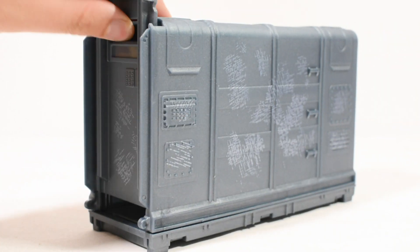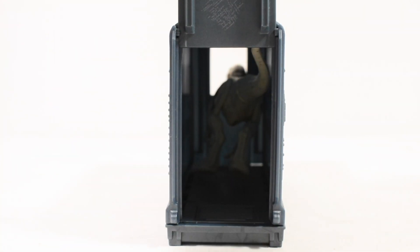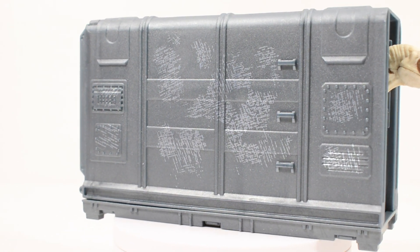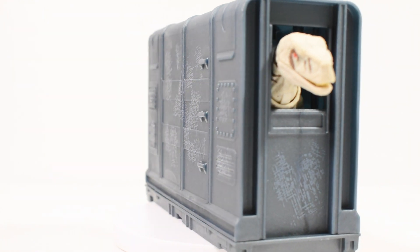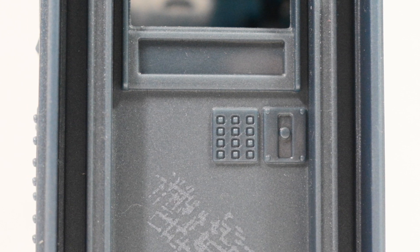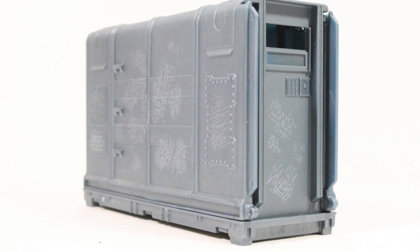The cage door can slide up quite easily to allow a figure to be placed inside it, which is very welcome. I love the dry brushing for scuffing on the metal for the cage, helping to make it feel less like a piece of plastic and more like a metal containment unit. I also appreciate the additional details for keypads and other areas of sculpt work which are packed into this. It isn't groundbreaking but it's certainly a welcome addition to the collection.